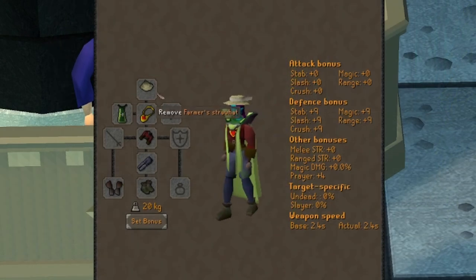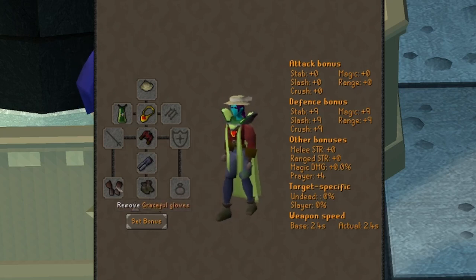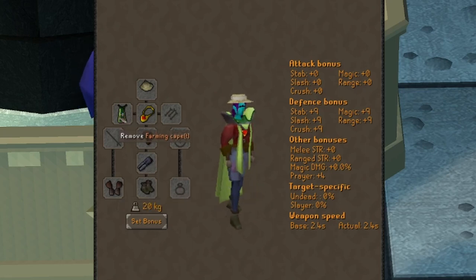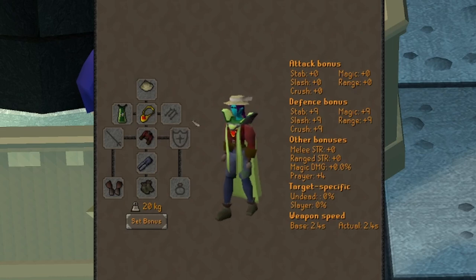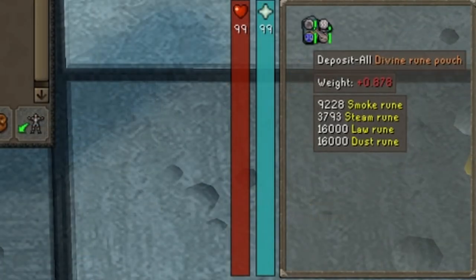Starting out with inventory, I would recommend wearing full Graceful or the Farmer's Outfit, an equipped axe if you plan on cutting down your own trees, a Digsite Pendant, and a Ring of Charos if you'll need to charter a ship to Brimhaven. For your inventory, a Rune Pouch with teleports to Falador, Varrock, and Lumbridge.